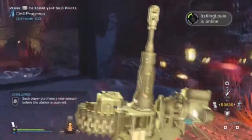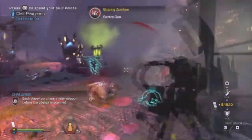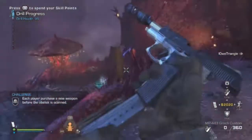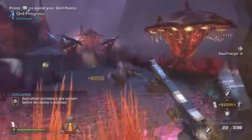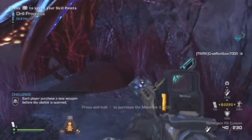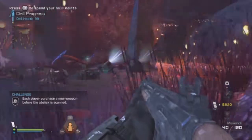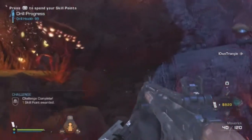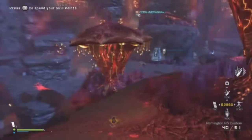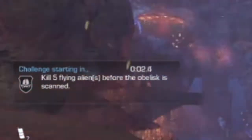For the 'every player places a new weapon' challenge, it's pretty easy apart from if someone is running pistol-only - then it's a fail, which I don't think is fair and needs to be patched. I did hear you could deploy money equivalent to a gun's cost, but we've tried it many times and it doesn't work. If someone actually knows how to get around that, please leave a comment.